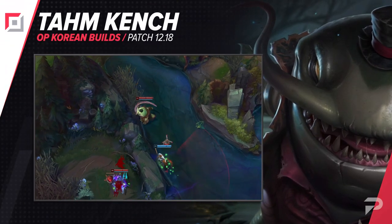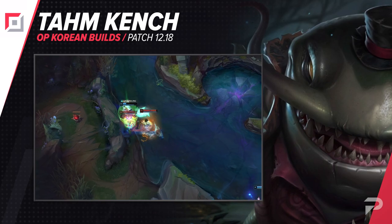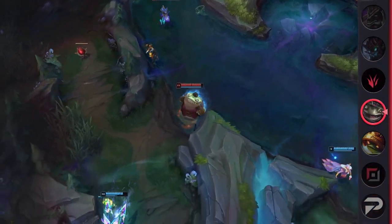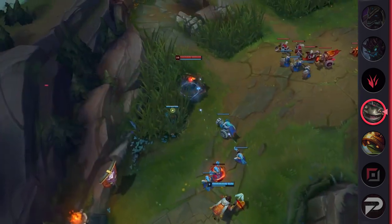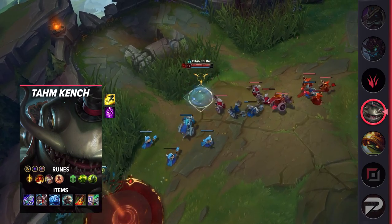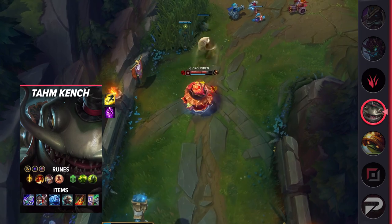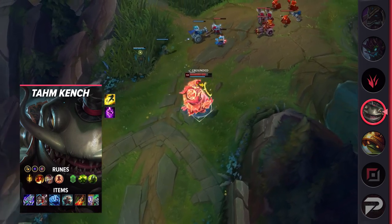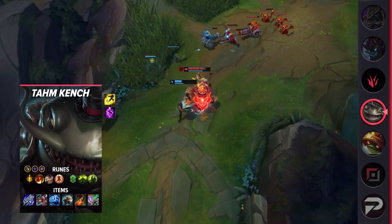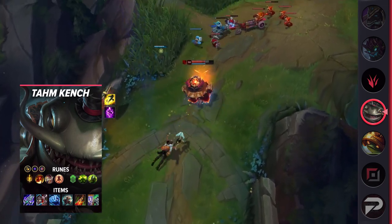Next we have another aggressive tank build for Tahm Kench. These builds work for these two tanks because they deal solid basic attack damage and naturally make good use of attack speed. Like Rammus, Tahm also runs Lethal Tempo as his keystone. His other runes include Triumph, Legend: Alacrity, Last Stand, Conditioning, Overgrowth, attack speed, adaptive force, and a defensive rune. For items, build Blade of the Ruined King, defensive boots, Frostfire Gauntlet, Titanic Hydra, Deadman's Plate, and either Spirit Visage or Randuin's based on the enemy team comp. This build deals ridiculous amounts of damage without sacrificing much durability.